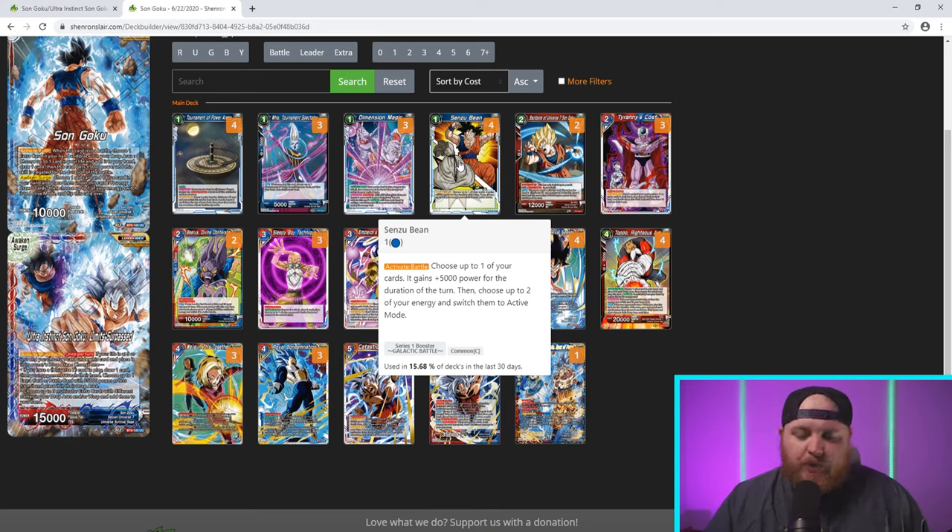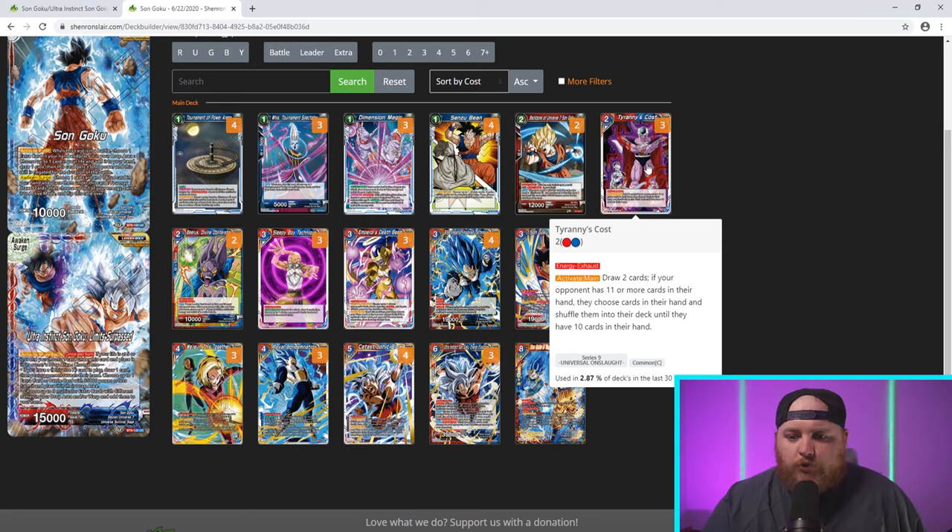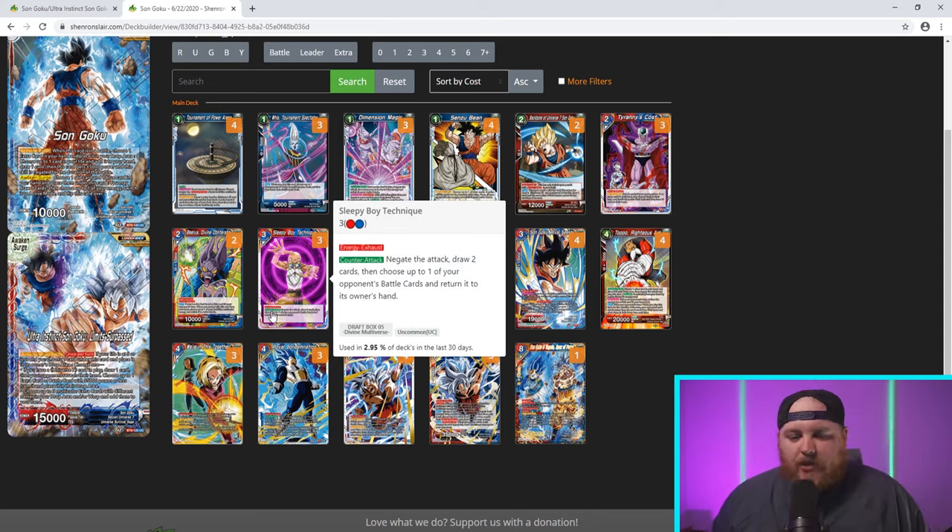Three Tyranny's Cost — a two-cost one red, one blue. Activate Main: draw two cards. If your opponent has 11 or more cards in their hand, they shuffle cards until they have 10. Because of Invoker, you only pay one for this. Even if you have to pay two, you're still drawing two cards for a plus-one. The secondary effect of forcing your opponent to shuffle down to 10 isn't irrelevant — in certain matchups it becomes super important, particularly against decks that like to accumulate cards in hand.